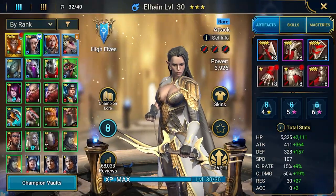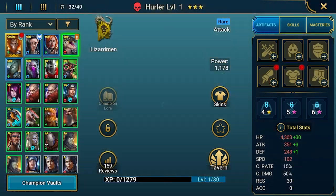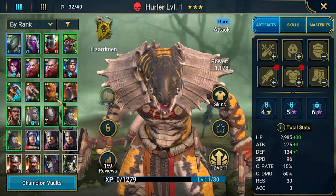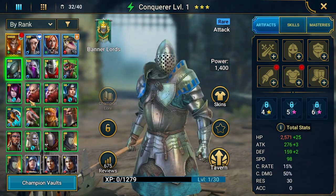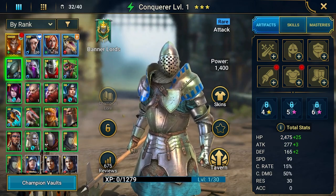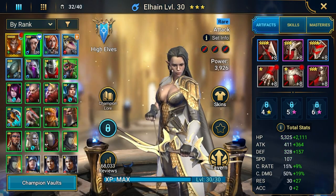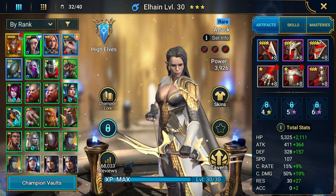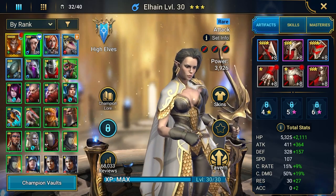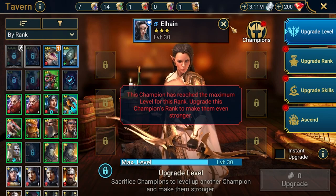We got some upgrades and new champions. We got Harler from mystery shards - the green one. We got Conqueror from campaign. But finally we got Alhane on level 30 after some training, so it's time to upgrade her to four-star rank.